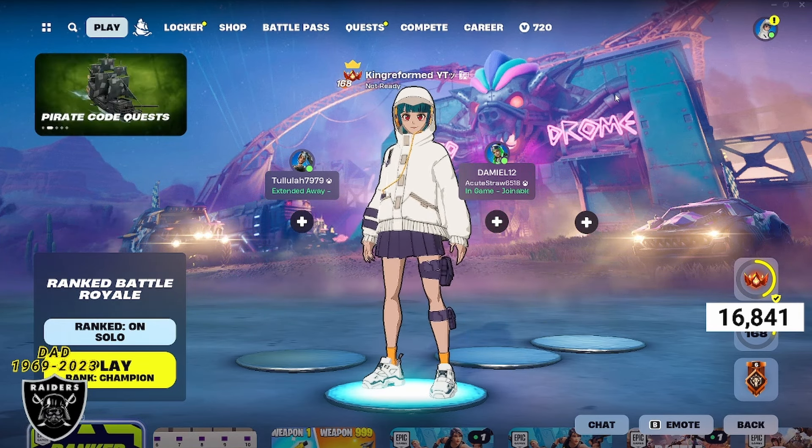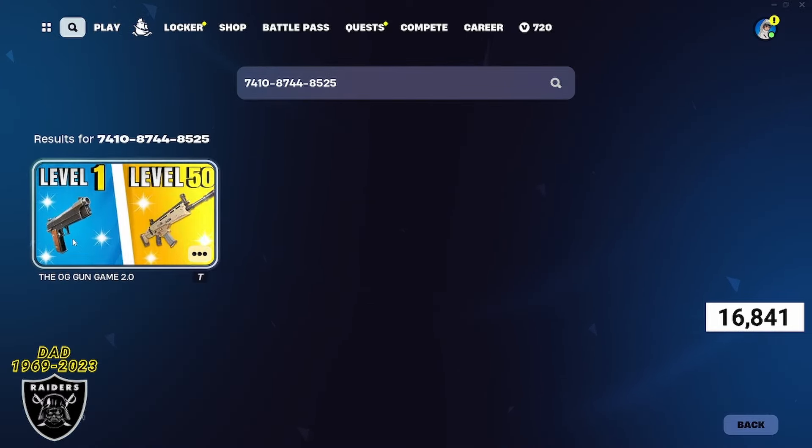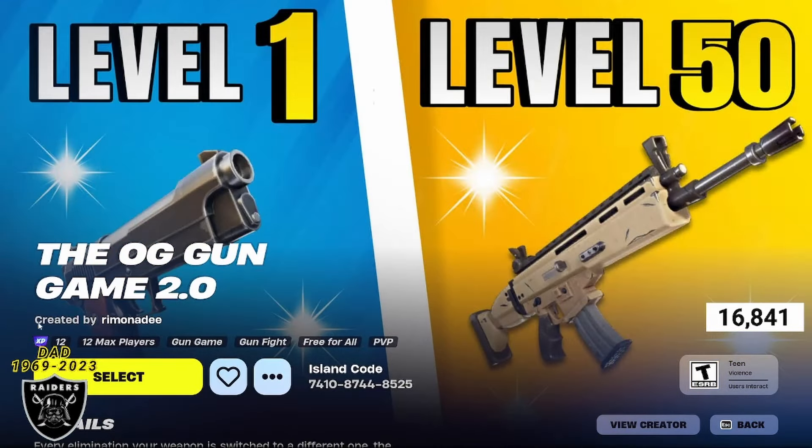With all that out of the way let's jump in and get you guys some free XP. All you have to do is open up the game library and type in the code 741087448525. Go ahead and open this map. Once you type that in you're going to see the OG gun game. Go ahead and open it up and as long as you see the purple XP sticker you are good to go.